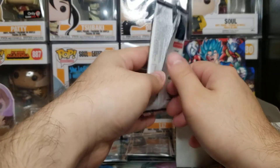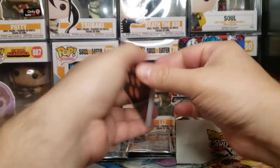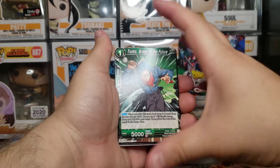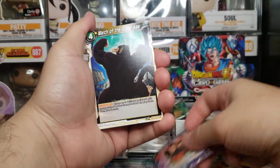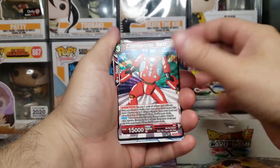Best SPR to pull and we got it! We have three packs left and that is the first SPR we have gotten. According to the back there are four SPRs in this set. I don't know what the other ones were but I knew that the Vegeto Blue was the best one.